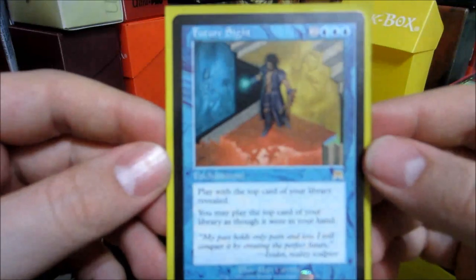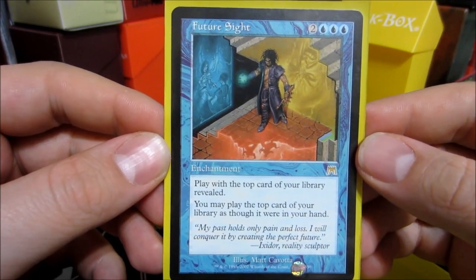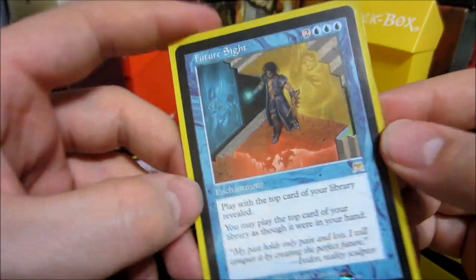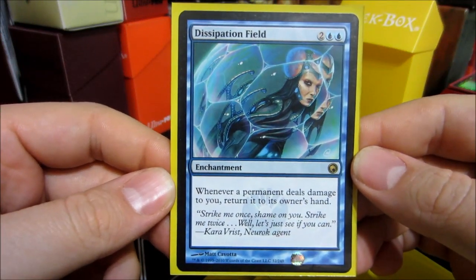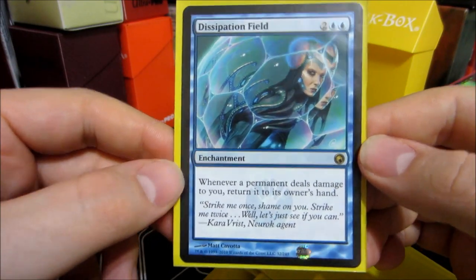And everyone's favorite, Future Sight, which took a nosedive. So it is an enchantment for three blue and two colorless. You can play with the top card of your library revealed and play it as though it was in your hand. Dissipation Field — another enchantment, two blue and two colorless. Whenever a permanent deals damage to you, return it to its owner's hand.